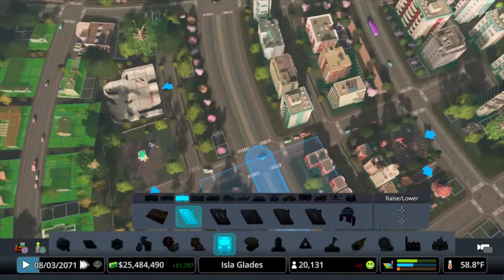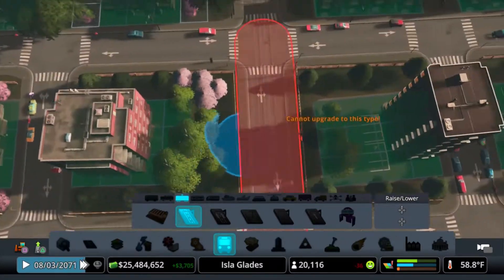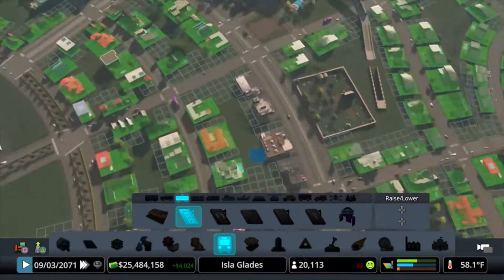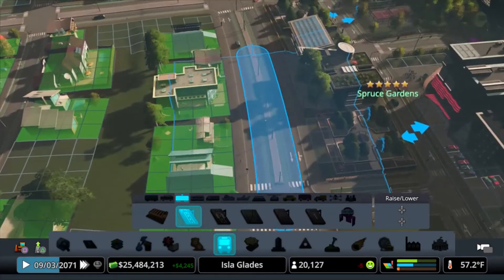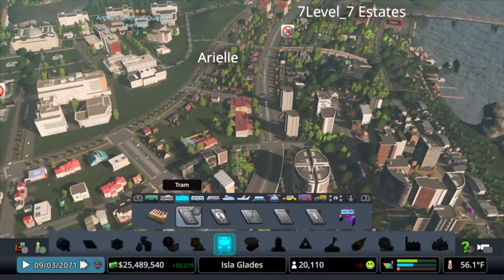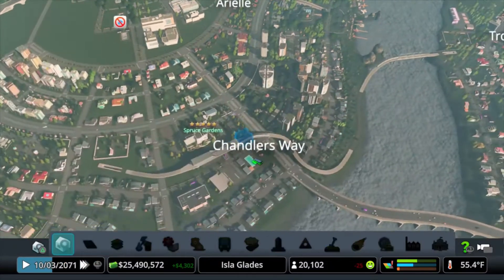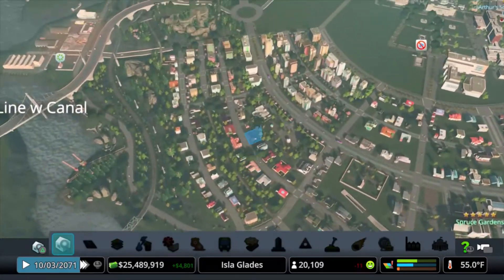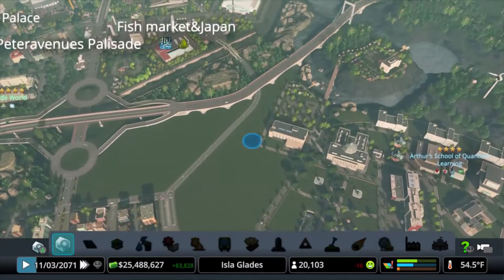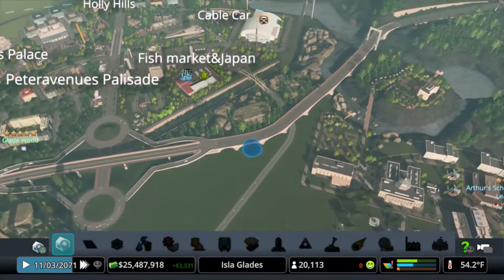Now we've got to start thinking about tram routes. Tram can come out of the depot and go somewhere — where is it going to go? We're about to find out. I'll have to make a mental note to fix my fencing at some point — or forget about it completely. So I like a route where we've got the metro here. It would be nice to have tram kind of scoop people up and bring them to the campus.